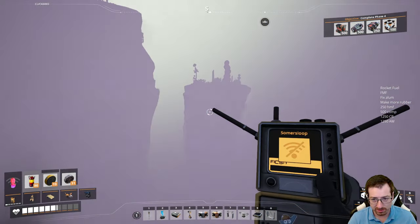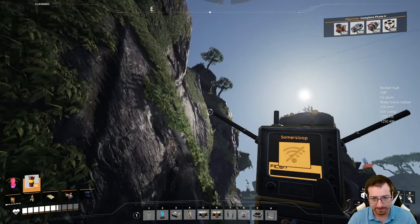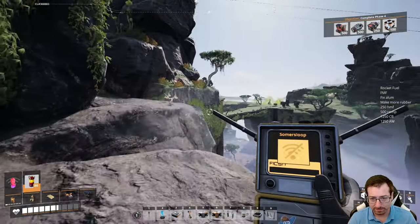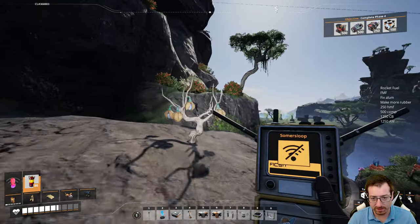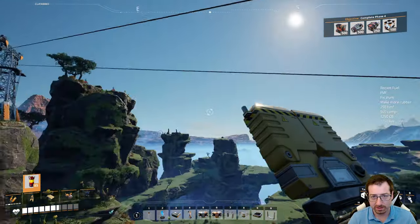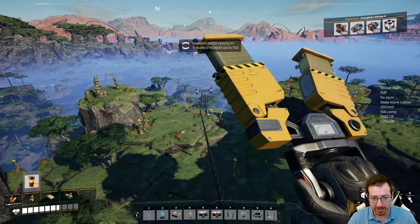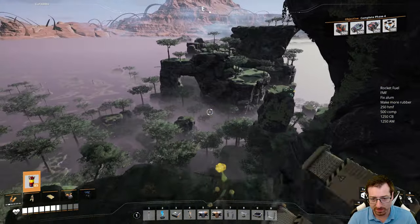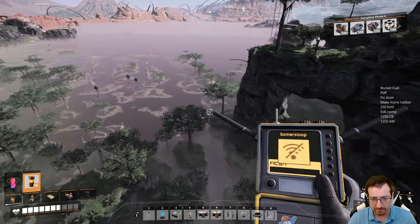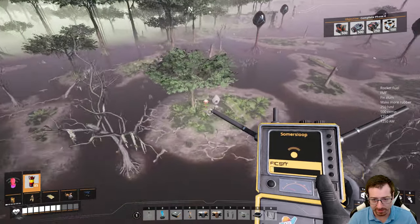The value of one sloop is less than it used to be — we need four whole sloops to power a manufacturer. What's next? A particle accelerator is going to need eight, potentially. That could certainly be a thing. Well, I'll go look in the swamp — I don't think I was looking for sloops last time I was there, so there's gotta be one or two in there. I see a mercer sphere right here, I'll grab that. There's a sloop!